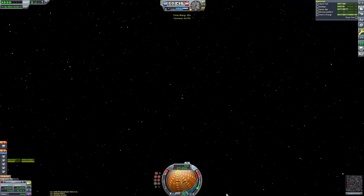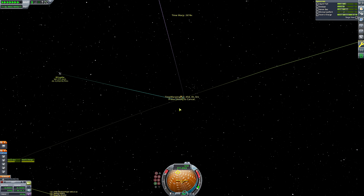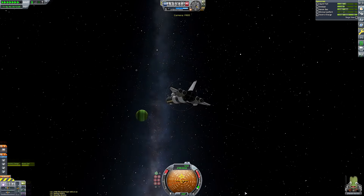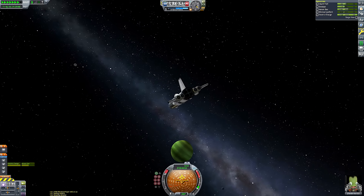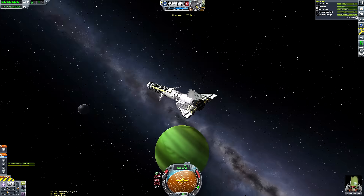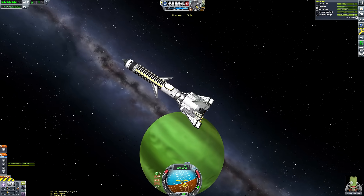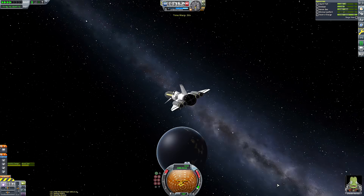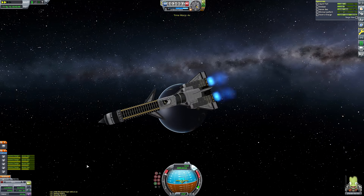So I improvised. I ended up getting a fairly good Lathe encounter by doing things inefficiently — an anti-normal adjustment first, then burning prograde, retrograde, radial-in, radial-out, and so on to get the encounter I wanted. That's why I didn't use a maneuver node, which would have been the sensible thing to do. But it doesn't matter — we have a huge amount of delta-v on board, so we could afford those small adjustments.